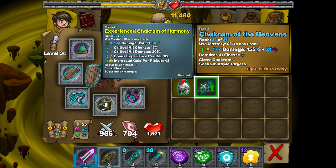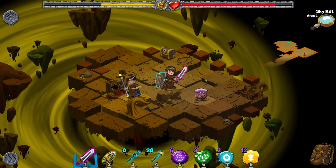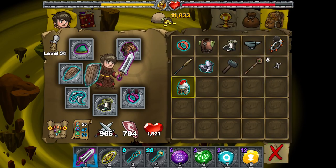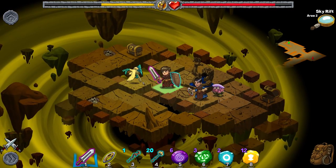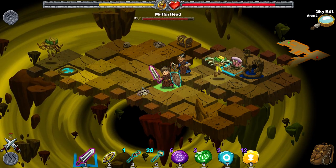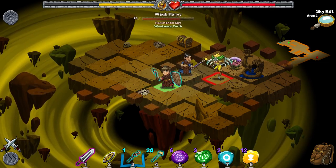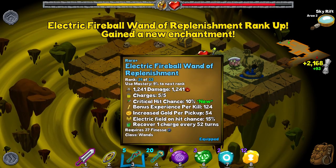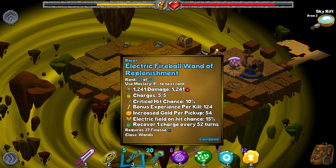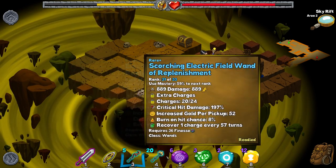Chakram of the Heavens — 177 damage, that is pretty potent. It's not like we've got any great effects on the experienced Chakram of Harmony, but we have still got one more level on it. I think we're actually going to stick this one in the bag. Should be able to kill one of you with this and level up the wand. Critical hit chance up by 10% — and that's a lot unfortunately. I think that's all of the enhancements we're going to get — I think it's 6 and that's it.